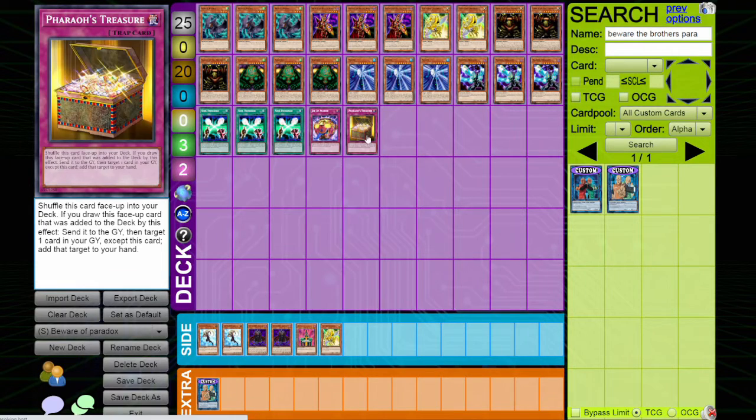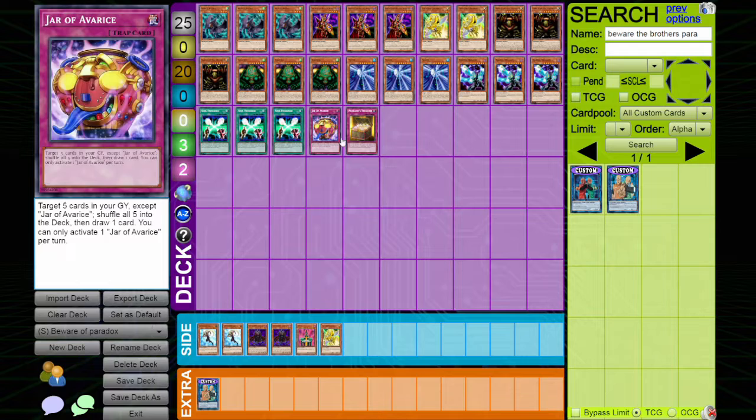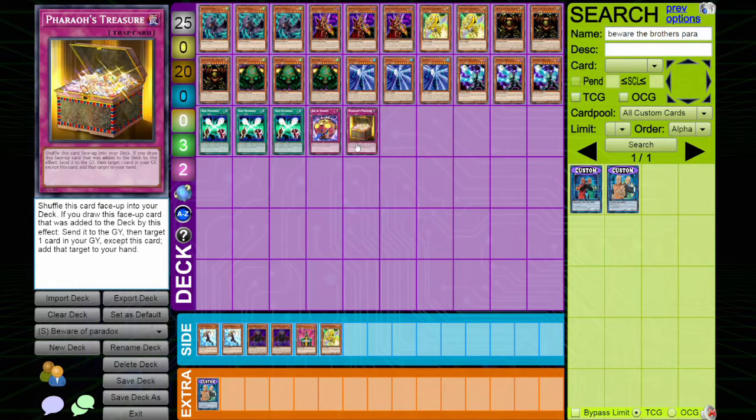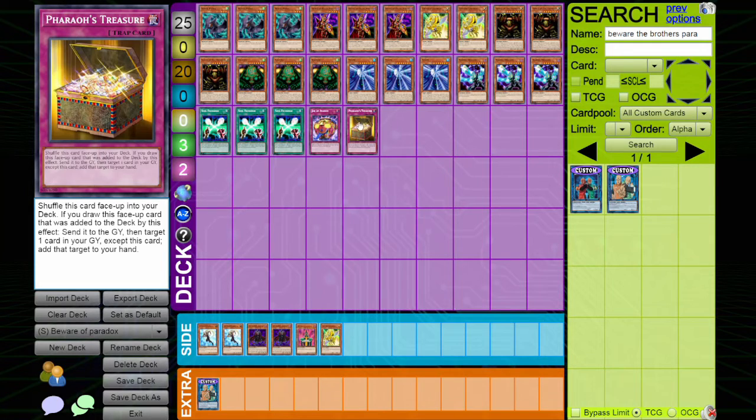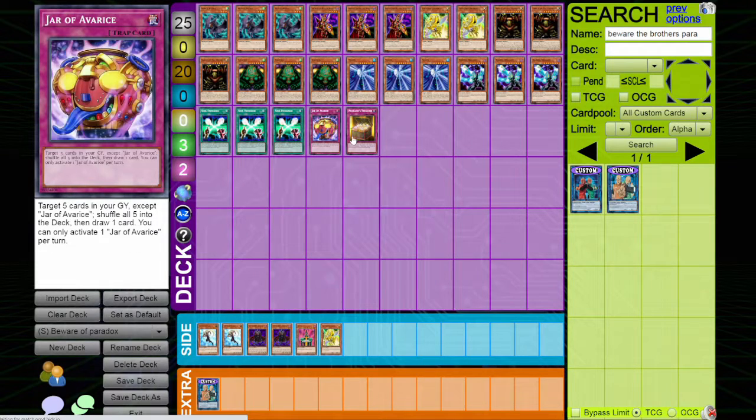We're back on Jarr and Pharaoh's Treasure. This was a combo that was really big during the Viral Despair format, because that deck would mill you out. What Jarr does is return 5 cards from your graveyard into the deck, and you draw a card. Pharaoh's Treasure says you can target a card in your graveyard and add it back to your hand when you draw this card, but you have to shuffle this card face up into your deck. The downside, but no matter what, this just keeps you from decking out, which is kind of cool.